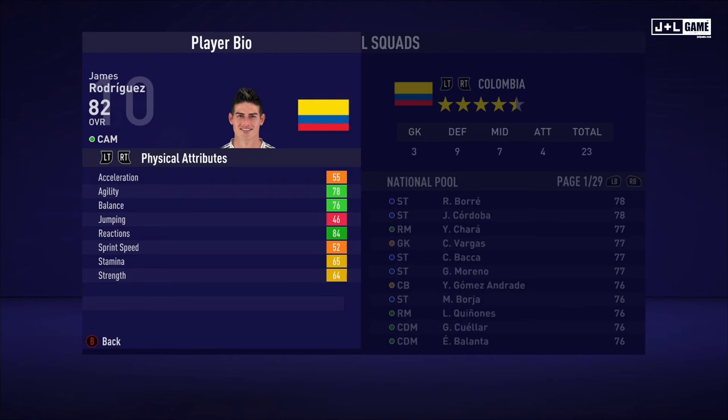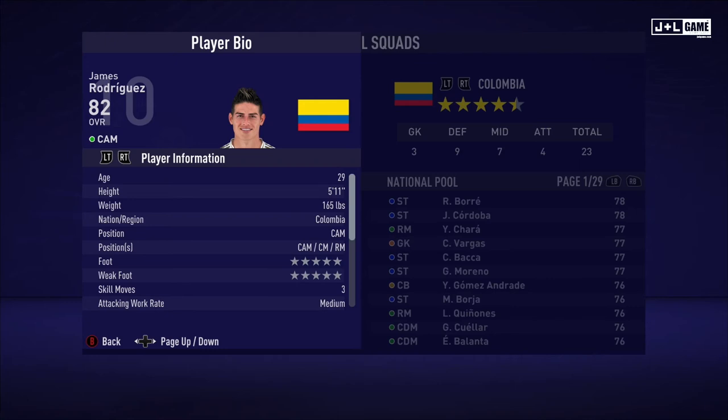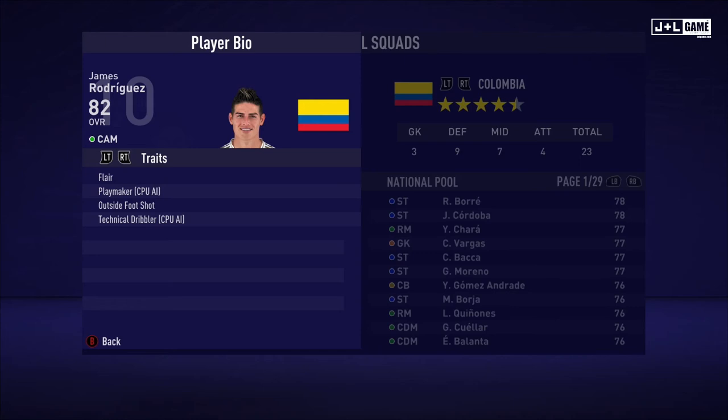Up next, we have James Rodriguez. Physical attributes look like he's got a good amount of green, and the rest are orange-yellow with one red, so it could be better. His mental attributes are looking better though, mostly being in the green. And his skill attributes are also looking solid, all mostly green — only two red. Not bad at all. Here is his player information and his traits. James has four traits available.